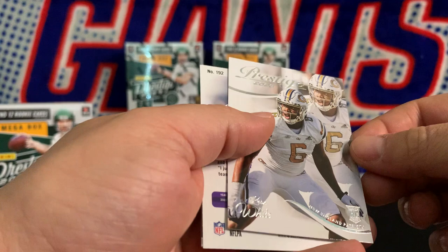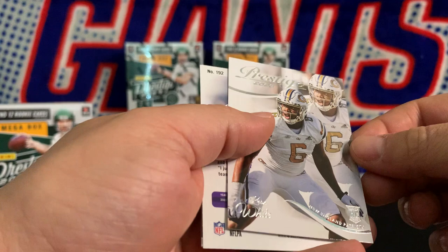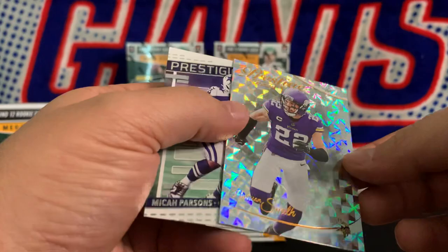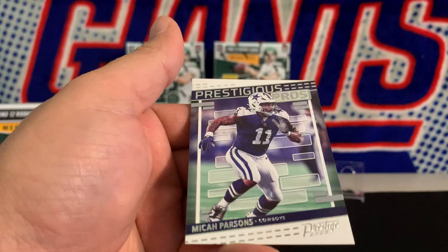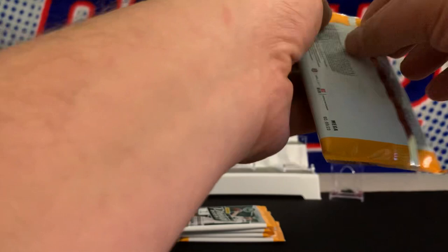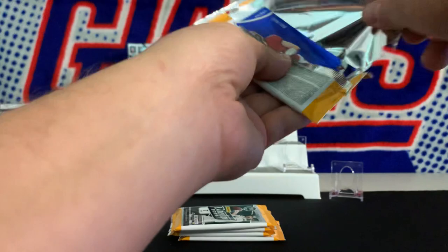Oh yeah — who is this? Keon White, rookie. I forgot that these cards are flipped — these Extra Point cards. Harrison Smith on the Extra Points, and a Prestigious Pros Micah Parsons. I thought it was going to be an autograph or something good, but I forgot that those Extra Points get flipped in these packs.